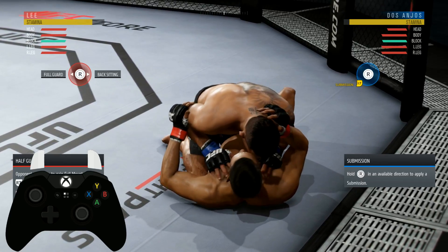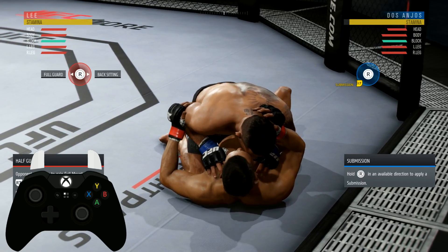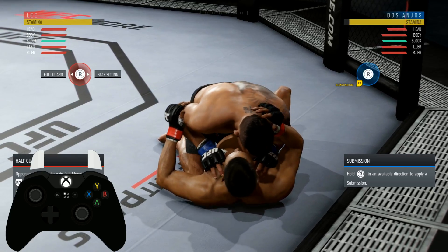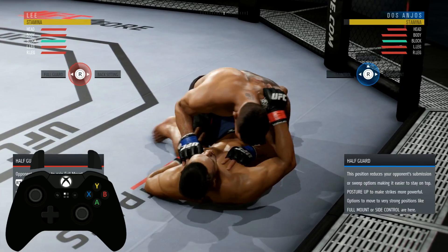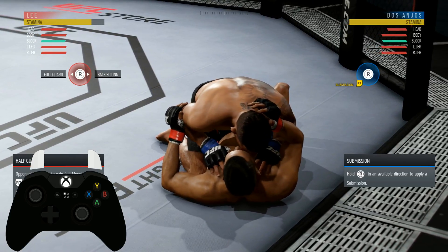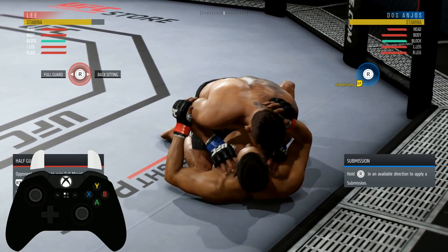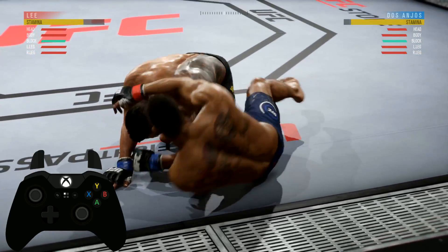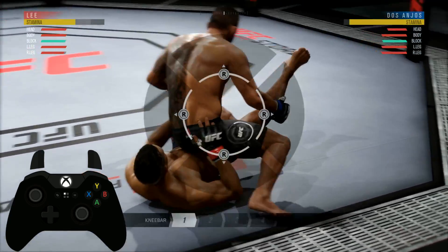Hold down left trigger and right trigger, and when he goes for that back sitting transition, flick in the direction of the transition — it'll be to the right, basically the opposite of denying that transition. Be patient, you have a lot of time to do this. Hold left trigger and right trigger and wait all the way to the end of the animation — boom, you still get it even waiting to the end.